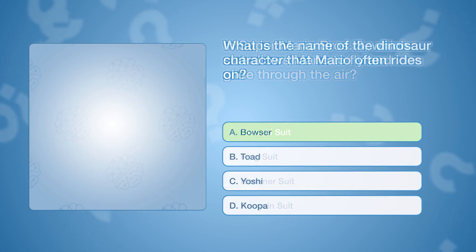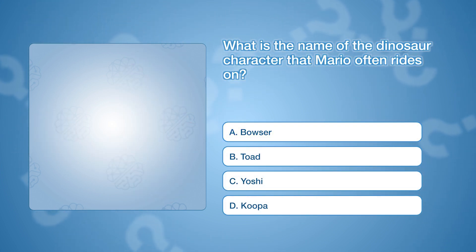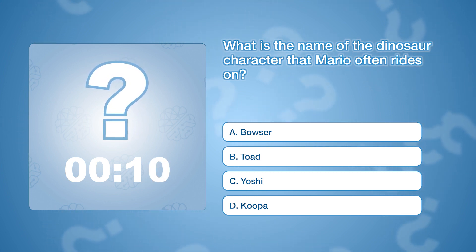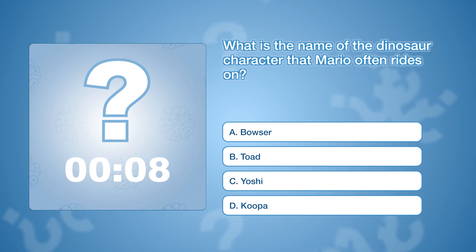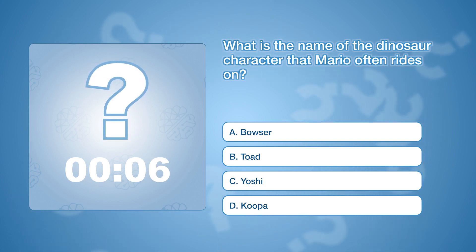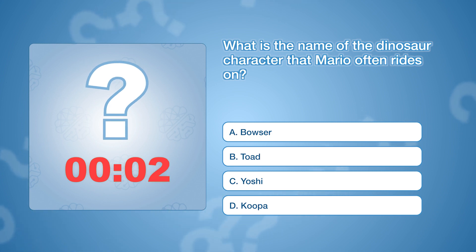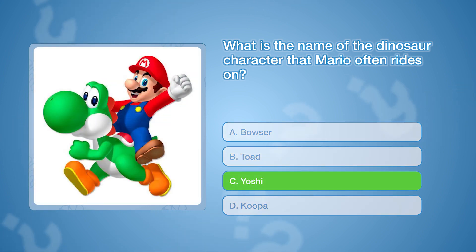What is the name of the dinosaur character that Mario often rides on? The correct answer is C: Yoshi.